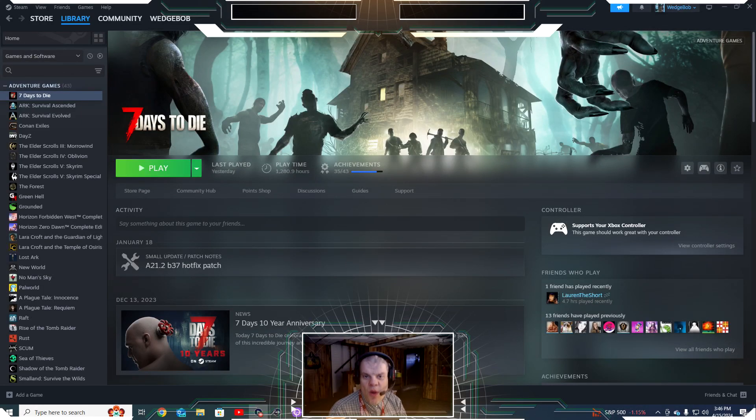Good afternoon everybody, Wedge Bob here, Survival Panda. Today we're going to be playing Seven Days to Die with Alpha 21.2. We'll be doing another quest for Trader Hugh in the Pre-gen 8K Expeditions. I think we are on day 25, if not 26. We should definitely be considering maintaining that horde base we had there by Trader Jen — we may have to consider going back there again.